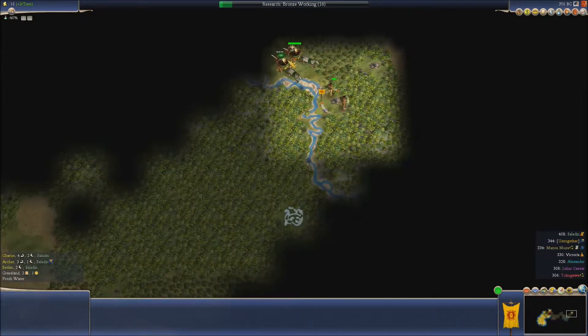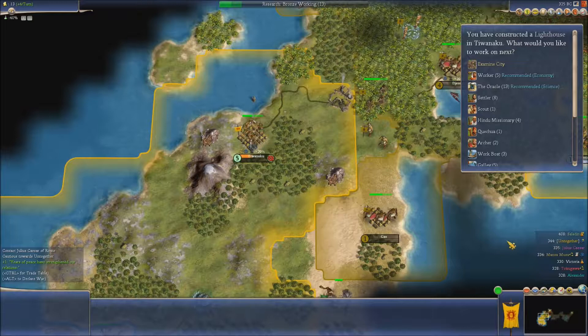Let's concentrate on a mine here. Somebody's got a chariot already — a chariot, an archer and a settler for Saladin. He is flying. Points wise I am lagging behind him, but if he's got all that ground to work with...